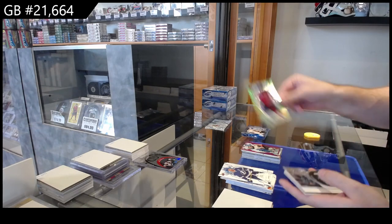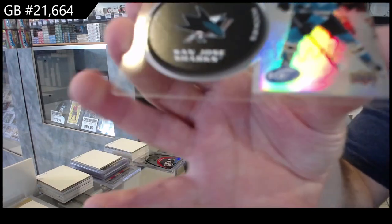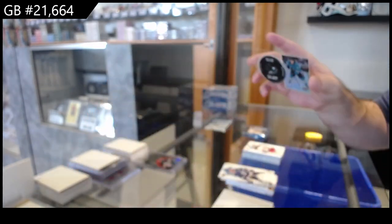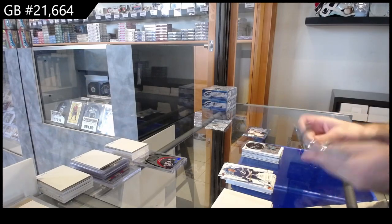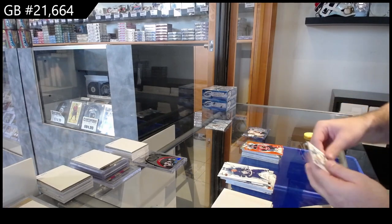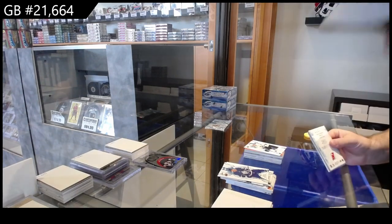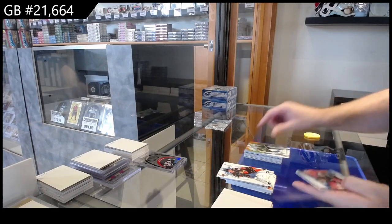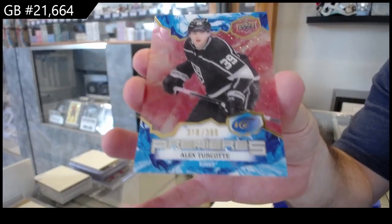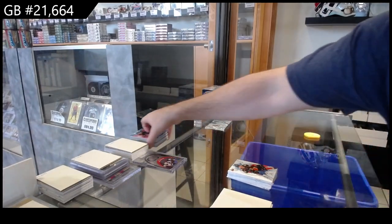We've got a green of Lapierre for the Caps. A rookie of Sillinger for the Jackets. And an Eklund for the Sharks Shrines — they messed up on that one a little bit, looks like the image is moved over. Green of Comtois for the Ducks. McDavid orange for the Oilers. Kupari rookie for the L.A. Kings. Green of Talbot for the Wild. A rookie of Holtz for the Devils. And a Turcotte rookie for the L.A. Kings. Box one done.